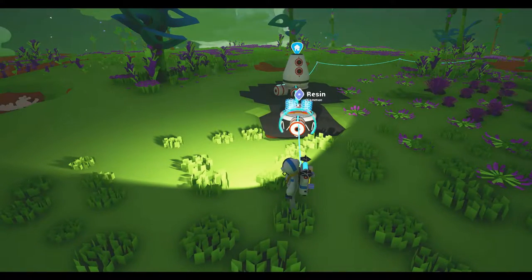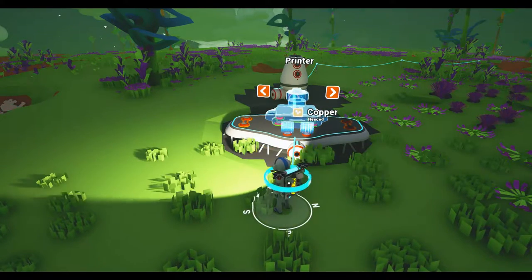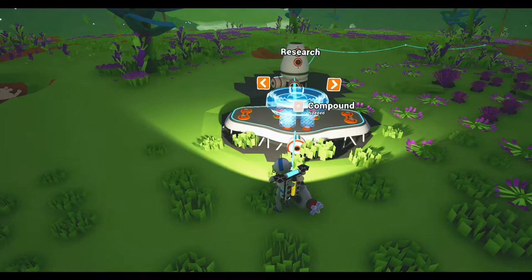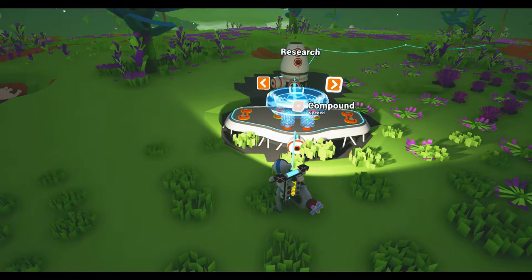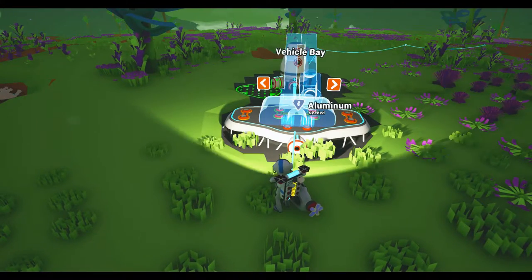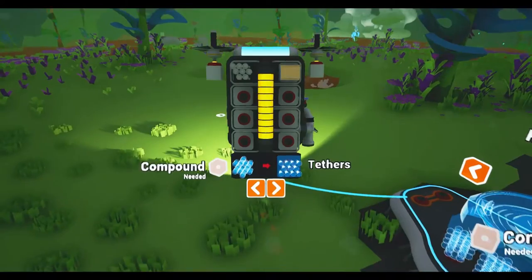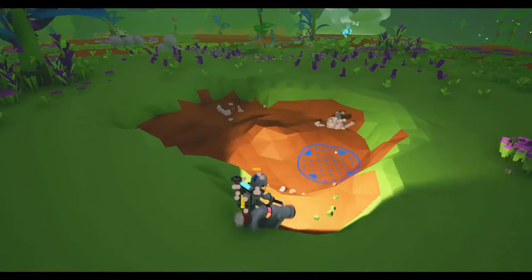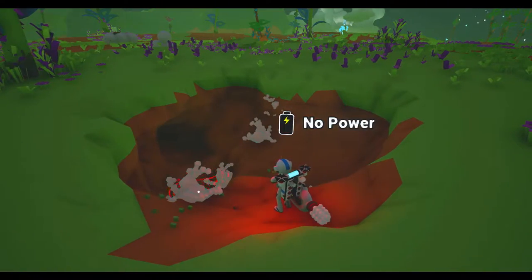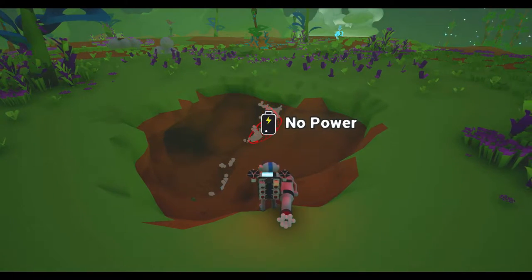Then we can expand again or we can build from here. We're going to build from here. So what do we have? We have copper. We need two to build the printer. For research, we need two compound, which I believe we can get very easily. The researcher is nice to have. The smelter is nice to have. Vehicle bay too. I guess right now we just want the researcher, but I don't have any compound, so I've got to go find where that compound was, which is conveniently right over here.